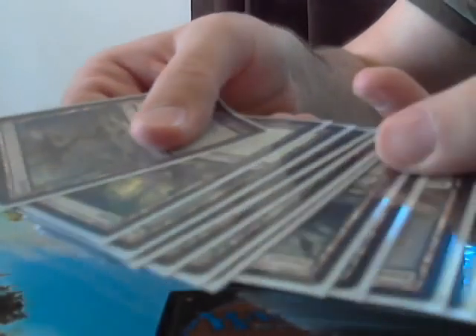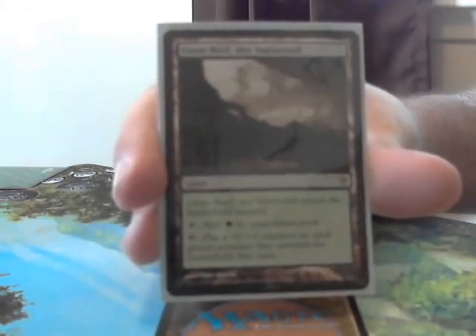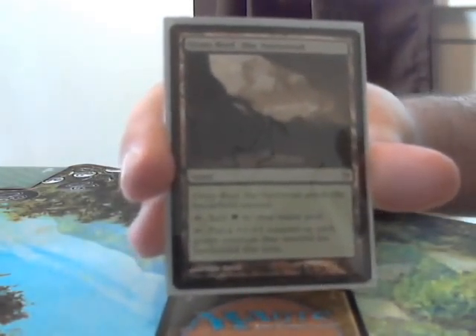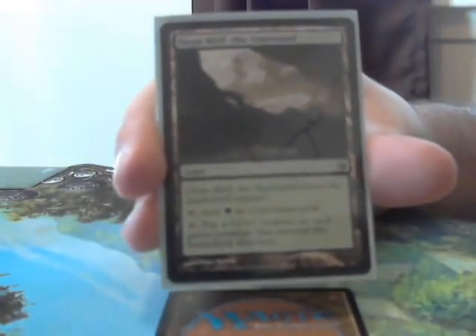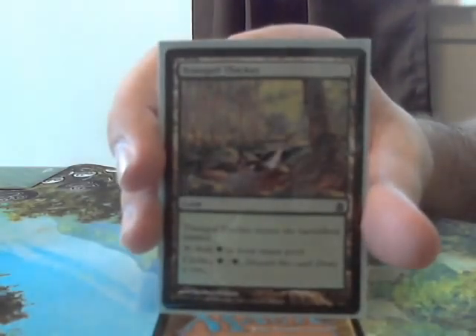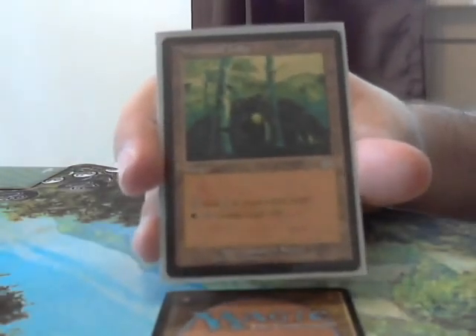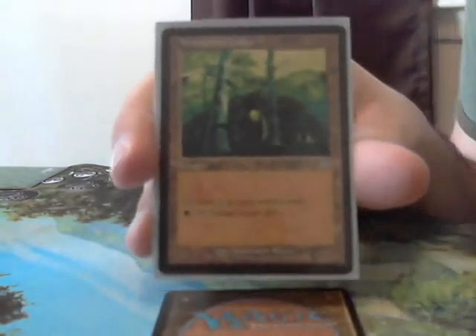Now onto the lands. Mainly I'm running 29 forests — so many forests. The other special lands in the deck are Oran-Rief the Vastwood, which lets you tap for 1 green mana or put a plus 1 plus 1 counter on each green creature that entered the battlefield this turn — that can really add up when you have a ton of elves entering. Then there's Tranquil Thicket — if you think you have enough lands, just cycle it away and draw a new card. And finally, Wirewood Lodge — you can tap it for 1 colorless mana, or pay a green to untap target elf, which can really do a lot of great stuff if you choose the right elf.